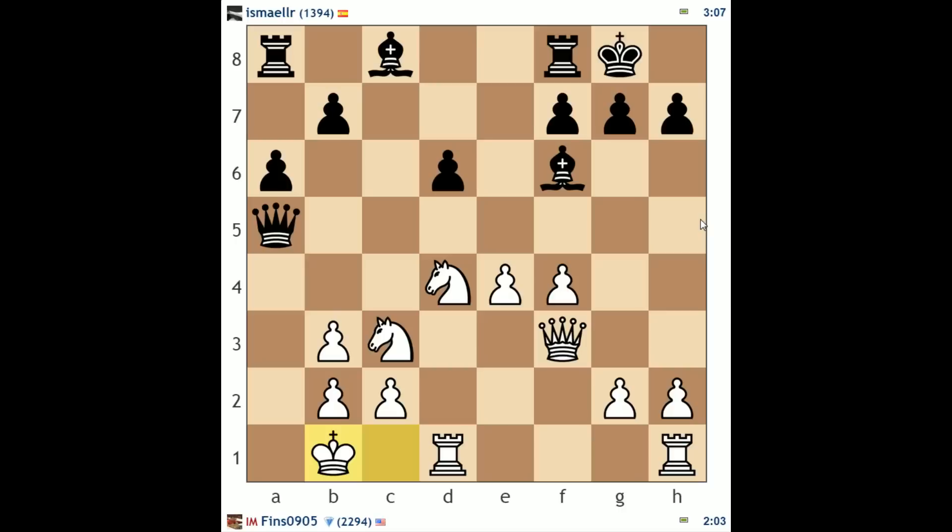If you're in this rating range, 1200 to 1400, it starts to make sense to pay a little more attention to openings. If you're consistently finding yourself in unfamiliar territory out of the opening and your opponents are playing normal openings, it is okay to crack open an opening book or consult a database — like the chess.com openings explorer — and try to improve the lines that you play. You don't have to go crazy. Keep your opening study to a minimum, but you want lines that will be serviceable to you. You don't need to lock yourself in a room studying reams of theory, but you want good, solid, serviceable lines you feel comfortable playing.